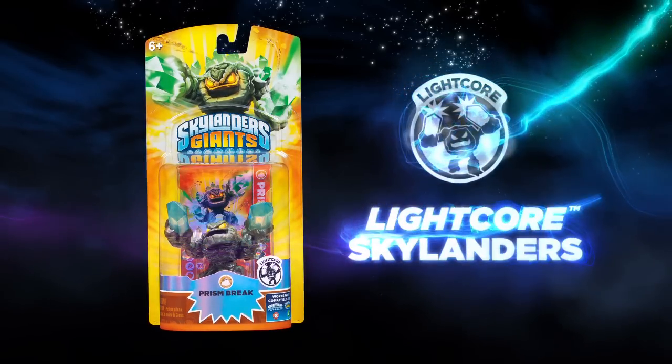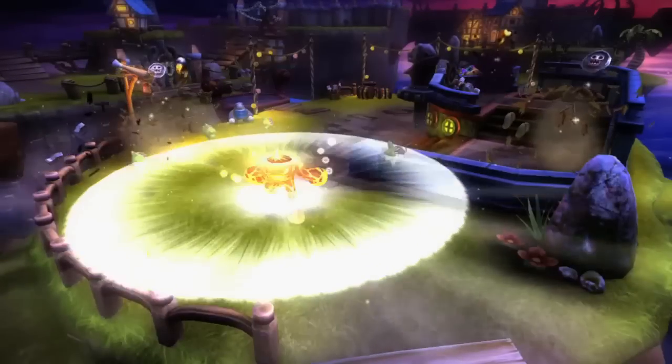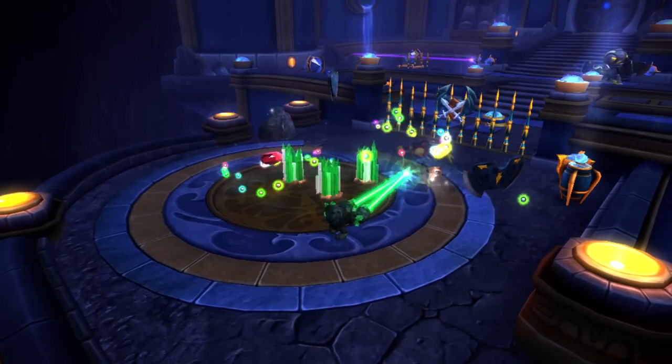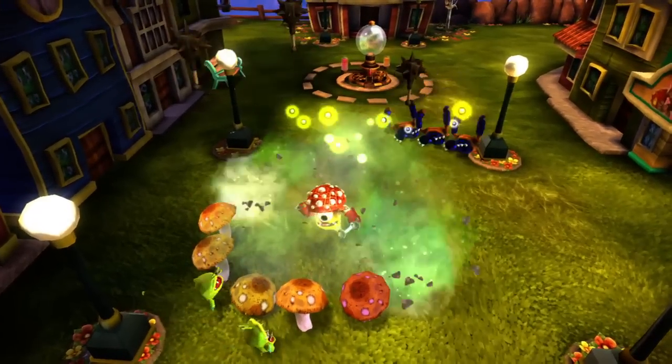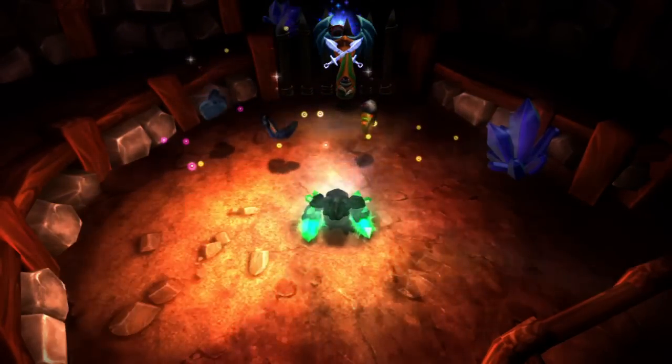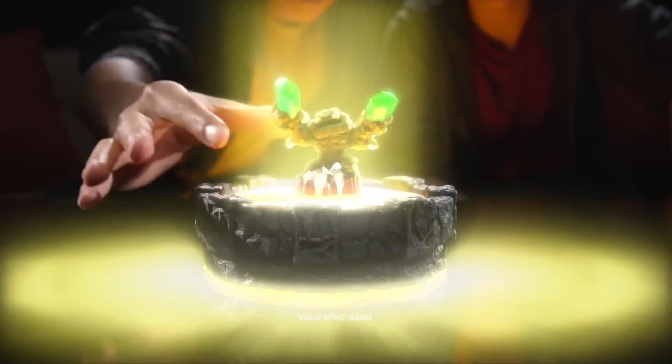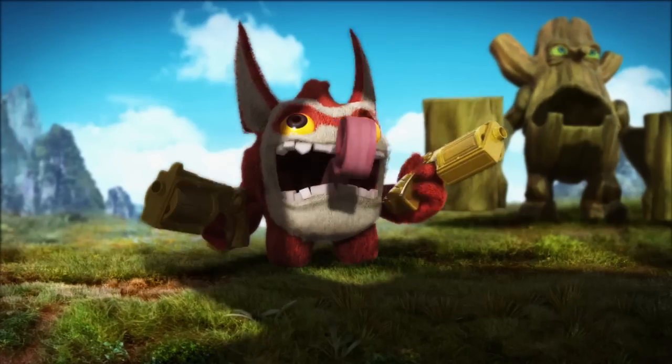In addition to the Skylanders Giants, we've also got eight new Skylanders we call Lightcore. Lightcore characters can explode and radiate out this attack against all the enemies on screen. But it's echoed in the real world — the toys, as they approach your portal of power in your living room, begin to glow. There's no batteries inside them. It's entirely the magic of the portal being absorbed by the toy and radiated out as light. There's never been a toy like it.